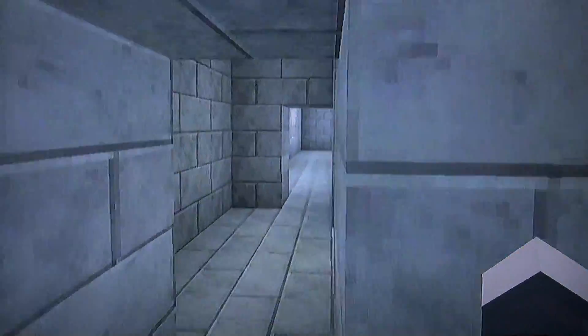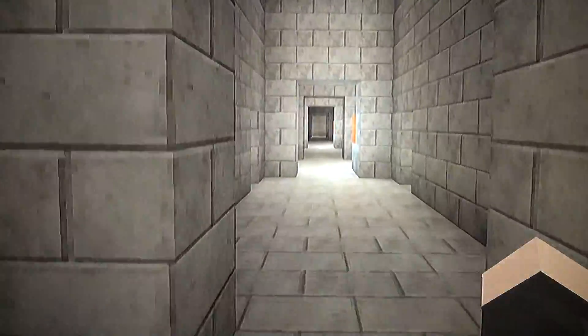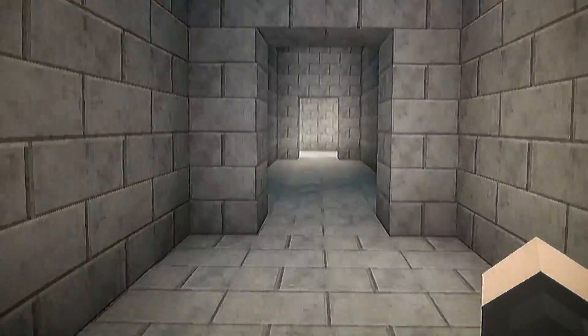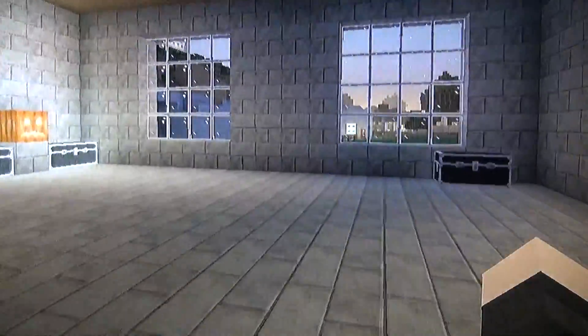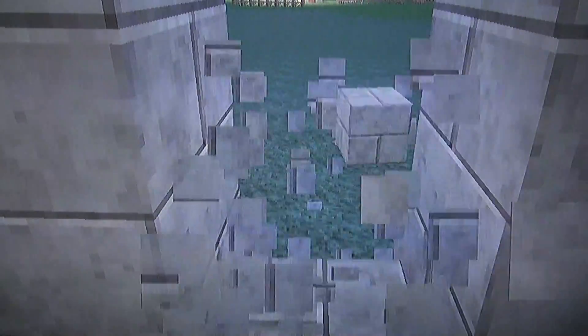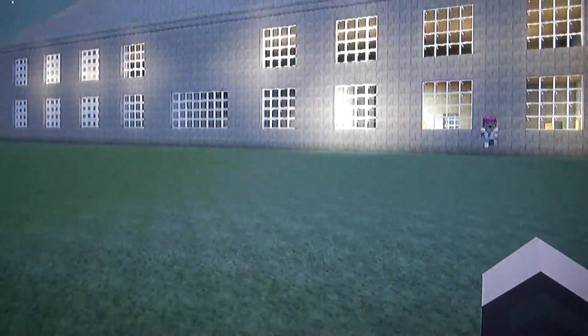Let's go this way — I made everything kind of hard to figure out and get to because I don't want people messing around too much. I made this mansion so that everything was hard to get to and you'd have to be pretty smart to reach every part. Do I have a pickaxe? Yes. Let's go to the backyard.